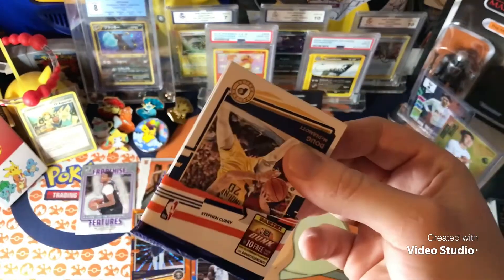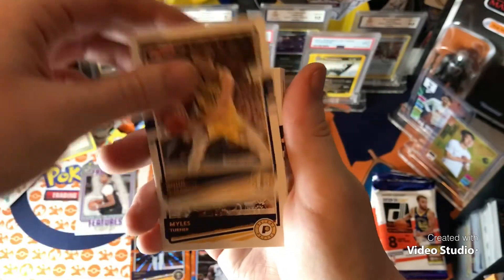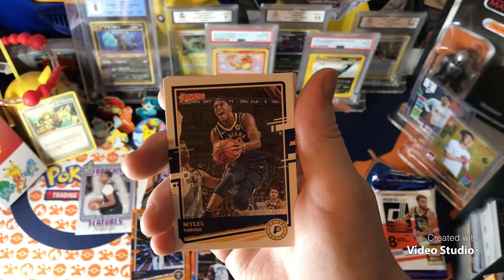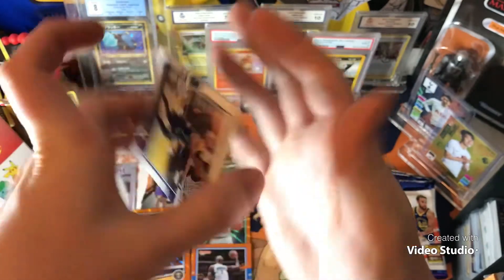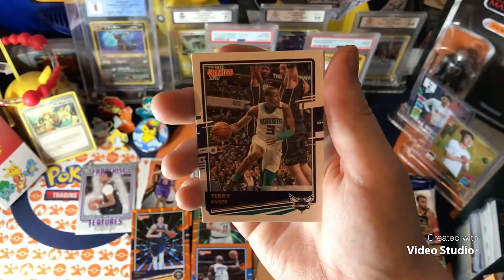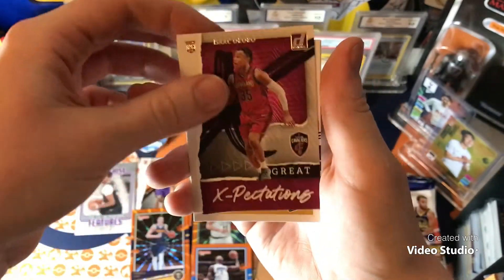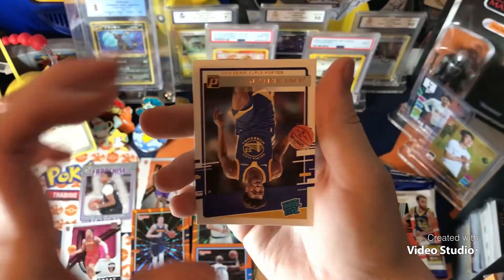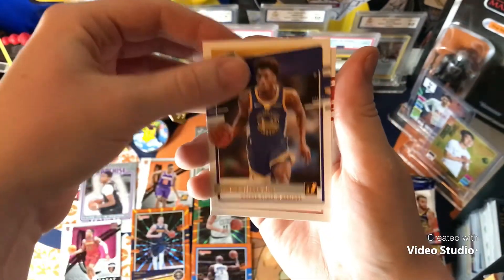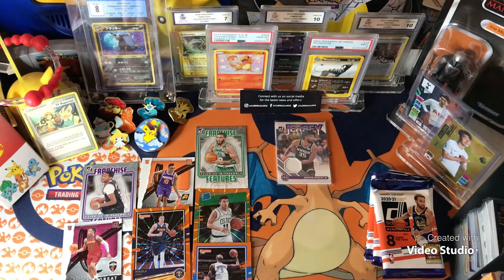Even though this is way more expensive — the fat packs are like 30 quid, and then this box is about 75. Great expectations there. We've got our rookies. We've got to put the bulk a bit more organized — hang on.